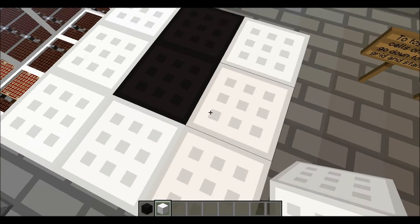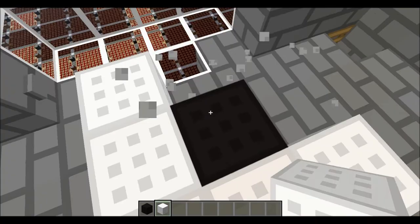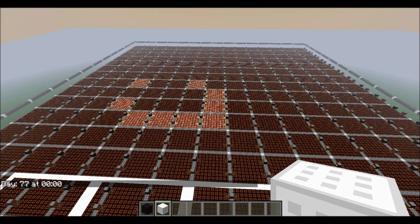If there are more than three neighbors, it simulates overcrowding of a population. If it's surrounded by less than two, it simulates neglect essentially. With this system of rules, it creates some very cool-looking patterns.